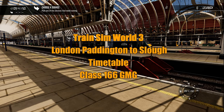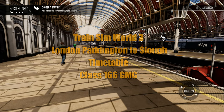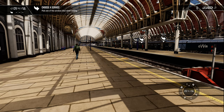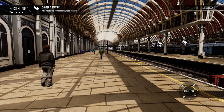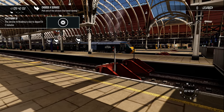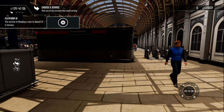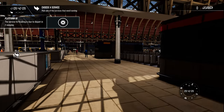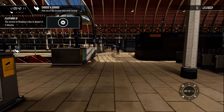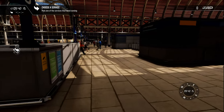Hello, welcome everybody. This is Crunchy. Today we are in Train Simulator World 3 at London Paddington Station. This site has been the London terminus of services provided by the Great Western Railway and its successors since 1838. Much of this main station dates from 1854 and was designed by Isambard Kingdom Brunel, that great British entrepreneur. After playing Train Simulator Classic last week, we've moved up to 3.